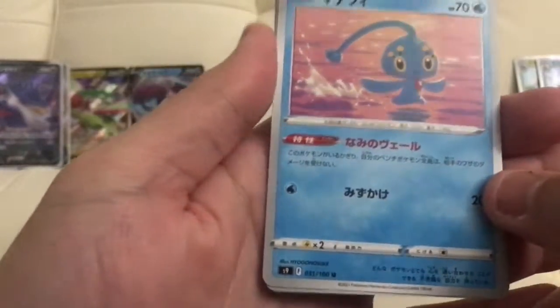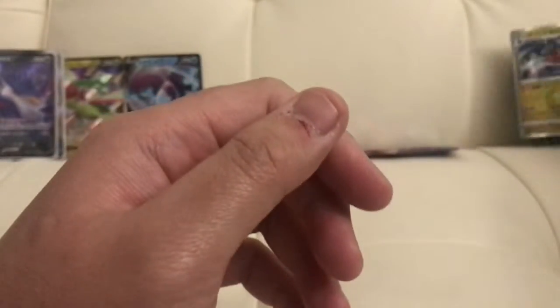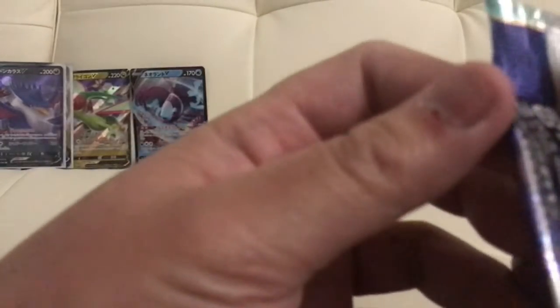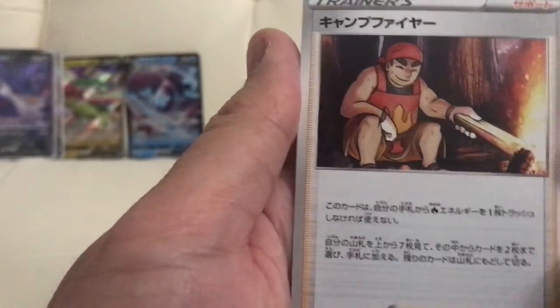Last two packs guys, hopefully something good. Riolu and a holo rare Garchomp guys — put that in there. Last pack. Golurk, Shroomish, Golbite, Minccino, and nothing there.